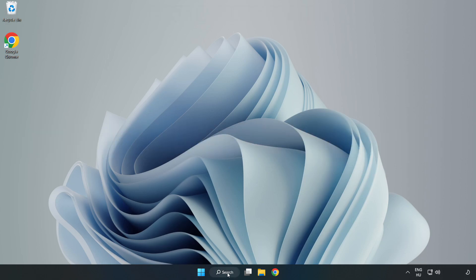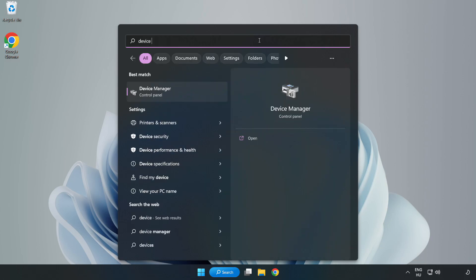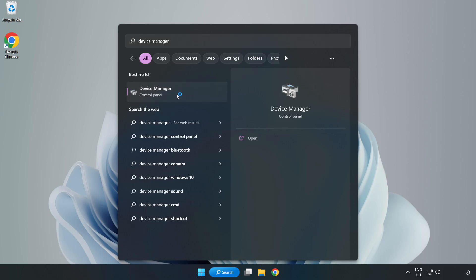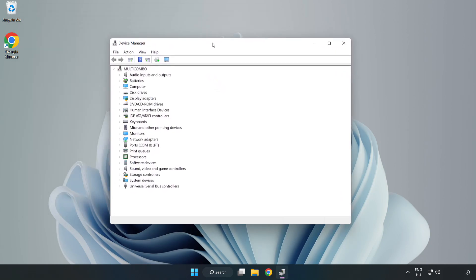Click the search bar and type Device Manager, then click Device Manager. Next, click Display Adapters.